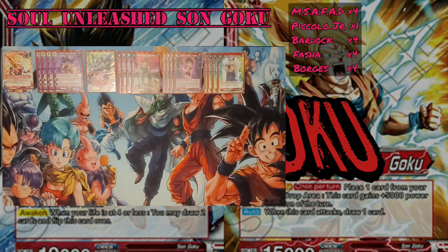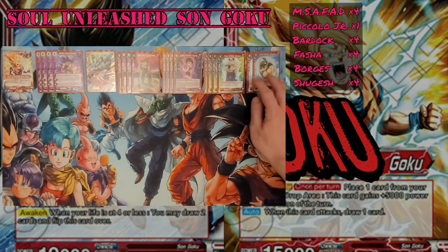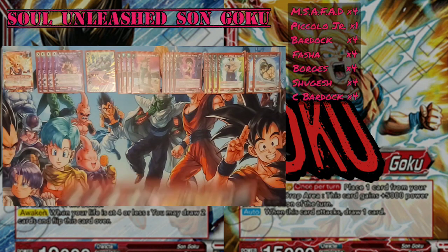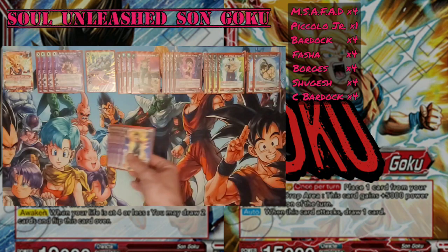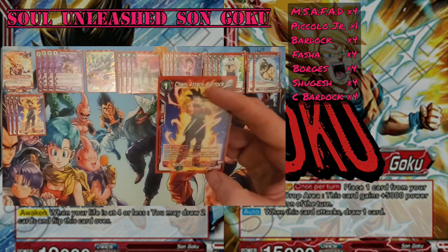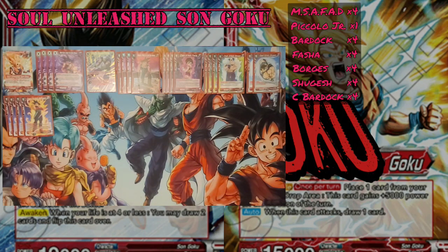For our pressure 1-drops, we're running two copies of Chain Attack Shugesh because he is a Double Striker with Unique, which is why we're only running two copies. The last 1-drop and one of the power cards of the deck is Chain Attack Bardock. Just like the rest, he has Bond 3, but he also has Critical. When he swings, you get to minus one of your opponent's Battle Cards by 4,000 for every Saiyan you have on the field. So if you have a nice wide board, you can just wipe whatever they have.